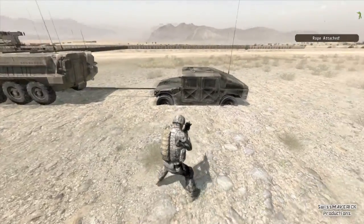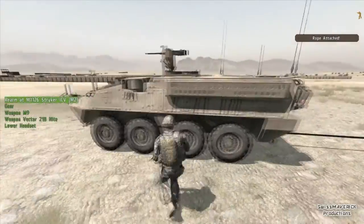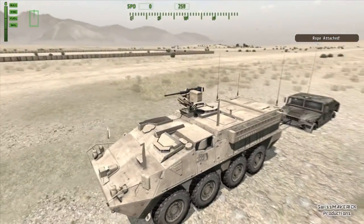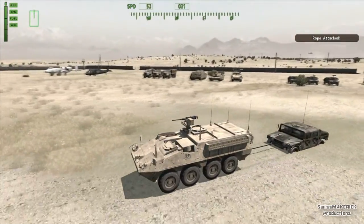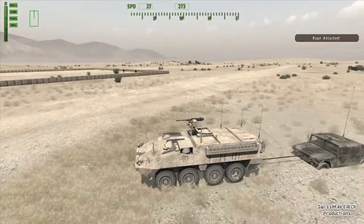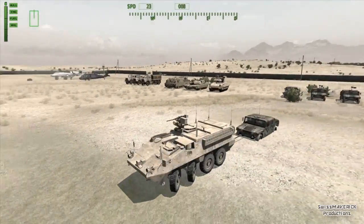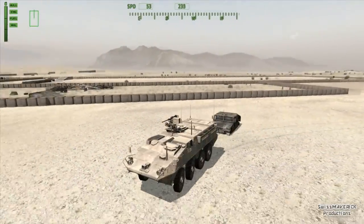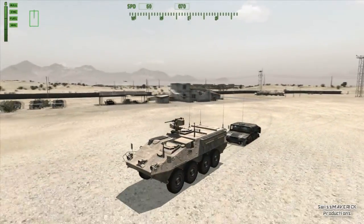It's not 100% perfect, but you can still use it. If I drive around now with the Striker, you can see the Humvee is attached. Arma physics — it's more like a pipe than a rope — but if you have a damaged vehicle and you want to bring it back to base to repair or whatever, you can use this towing feature.